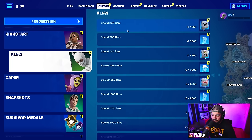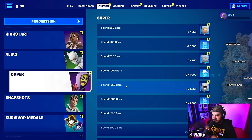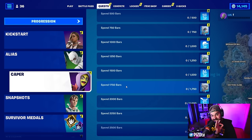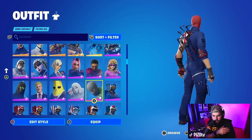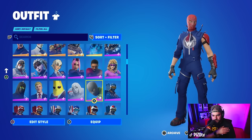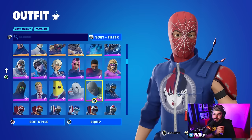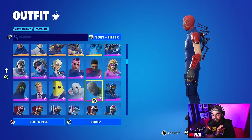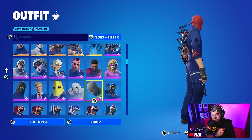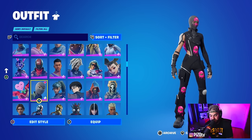As far as the quests go for unlocking the headgear, it looks like it's just spending bars all the way up to 2500. You also unlock some additional sprays to use on the outfits. Both of them are just spending bars — easy enough. I'm not going to lie, I'm not in love with the sprays I have right now. I never really paid much attention to sprays before, but now with these outfits I might have to.